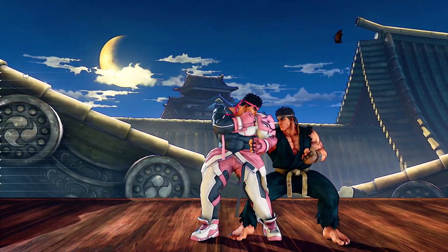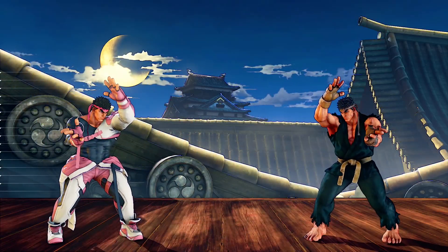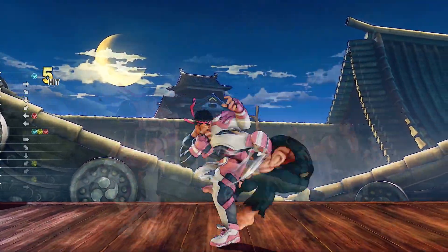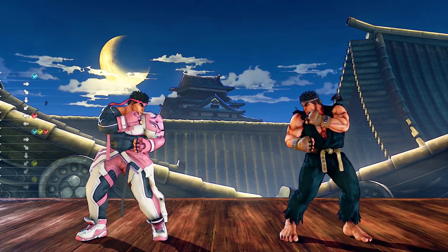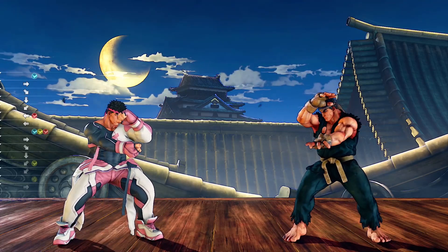Ryu's point-blank medium punch is a good way to get a feeling for the necessary distance. After hitting your opponent with it, you're standing at about the minimum distance required to follow up with crouching medium punch or crouching medium kick into EX Donk Kick, and it will combo into Axe Kick. This is useful to know since these are common combos that always satisfy the spacing requirement.